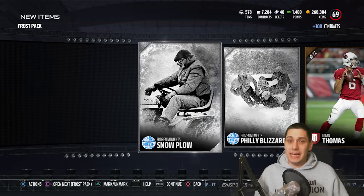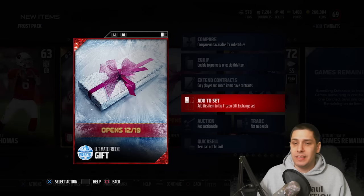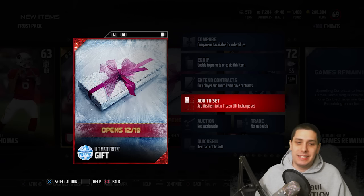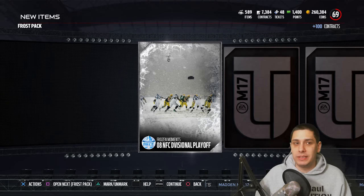Didn't get anything spectacular in this one, unless this gift is crazy. I don't think it is based on the fact that it opens on the 19th. The really good ones are probably going to open up on Christmas Day. The only thing you can do with these is add them to the gift exchange set, which I don't like. In the past we've been able to actually sell these gifts and trade them. I know EA wants to prevent people with inside information from having an advantage, but this doesn't encourage people to open up packs. EA is making plenty of money on this promo, but I think it reduces the fun of the promo.